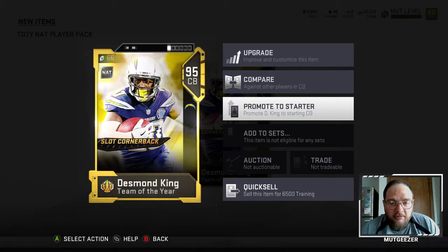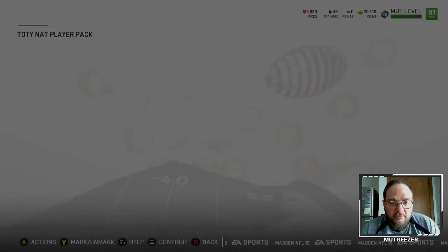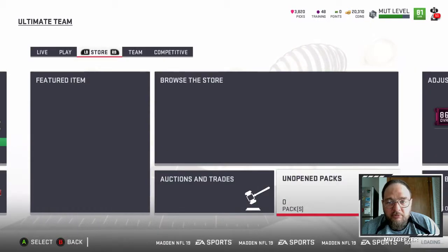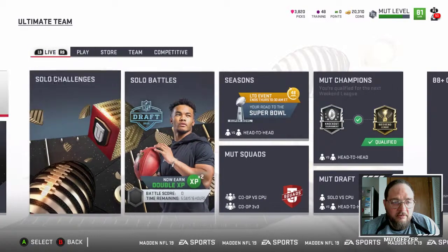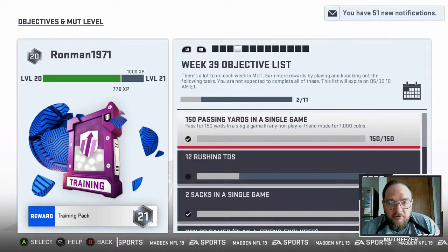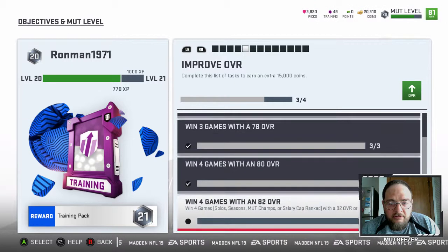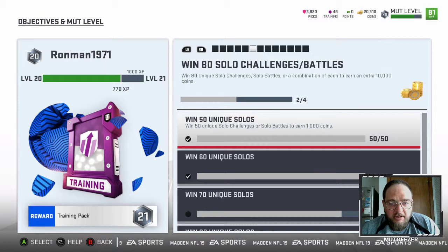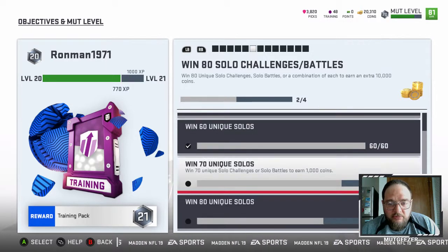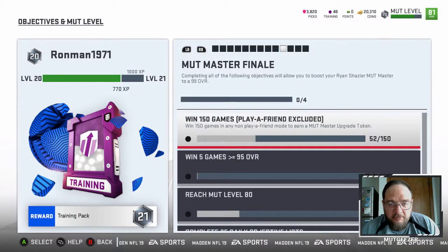Excuse the phone ringing in the background. We're going to promote him to starter. We're up to an 81 now. I apologize for the phone there. We did a couple Captain Token upgrades. We've got to get to an 82 to get our 2,000 coins, so we're going to keep grinding and working on solos and keep building the team.